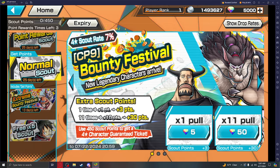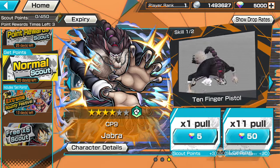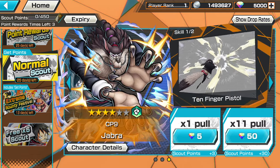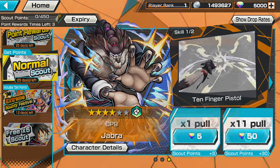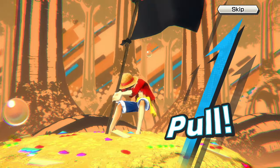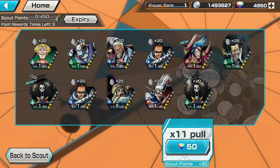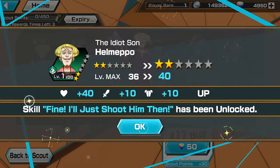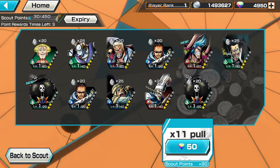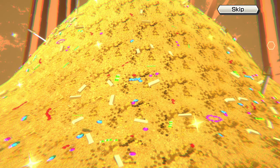Alright everybody, Bluno and Jabra are here, we finally have them. We got runner Bluno and green attacker Jabra. We'll do like we normally do - 5000 gems or till we max them. Usually if it's a bounty fish we can max them before we use all our gems. We get three guaranteed with the scout tickets.